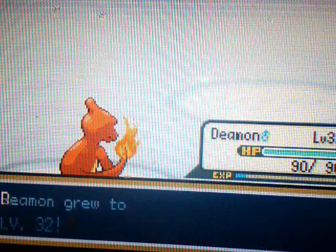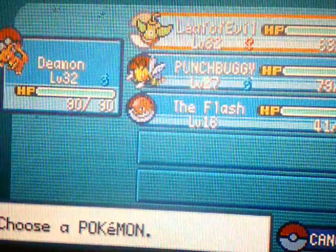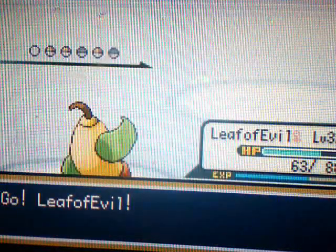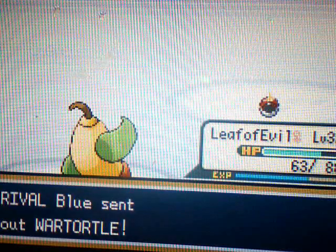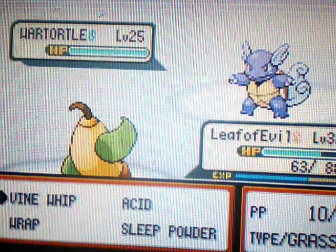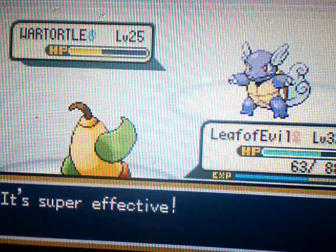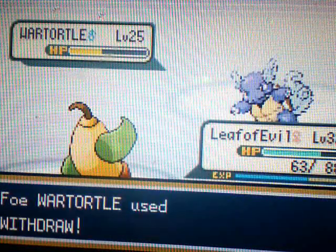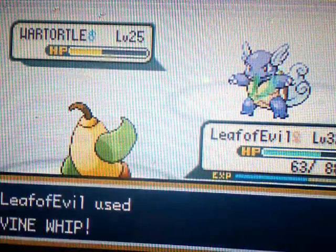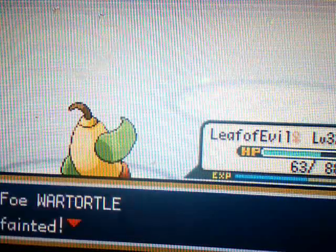I'm going to go to Leaf of Evil here, because he's sending in the Starter Pokemon. He will either have a Wartortle, a Charmeleon, or an Ivysaur. I'm going to try a Vine Whip on this thing — let's see how much it does. Oh my god, that did a lot! Aww, you used Withdraw. You're probably going to live it now. Oh whatever, I still beat him. Alright, Wartortle goes down.